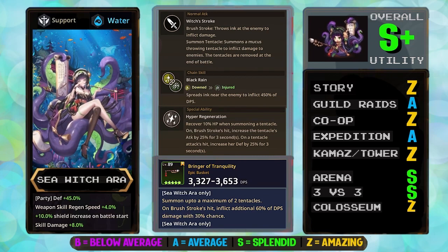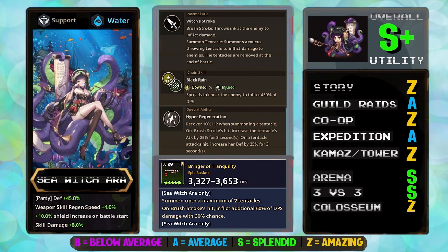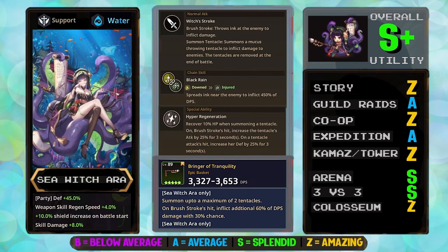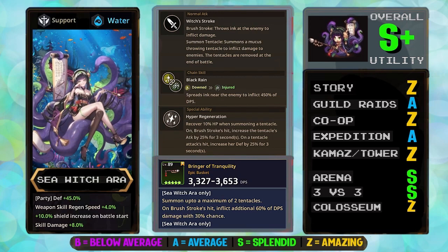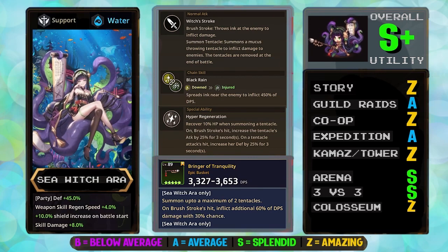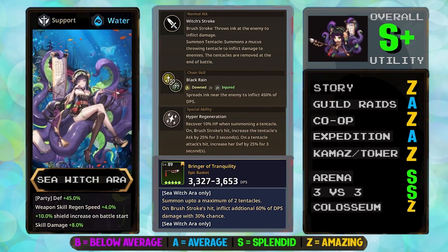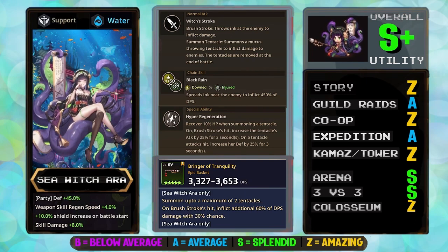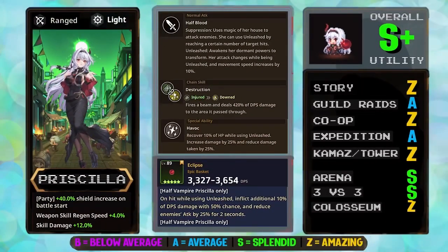Ara also gains 25% defense when her tentacle hits an enemy, and her attack boosts tentacle damage by 25% as well. Overall, Ara has amazing synergy with her summons, bringing both offensive and resilient capabilities. Her exclusive weapon is an absolute must, increasing tentacle summons by 2 and boosting her damage output. For PvP she is weak to earth element, but remains an excellent counter to Lina and is an absolute top tier pick. For PvE, aside from not being optimal for raids or expeditions due to her defense party buff, she is outstanding in any other content.